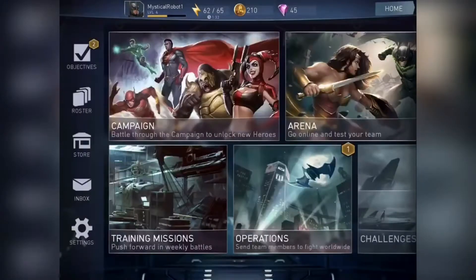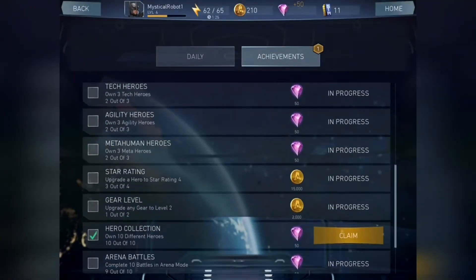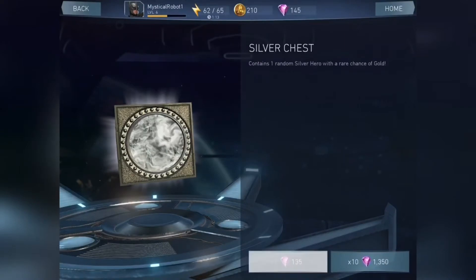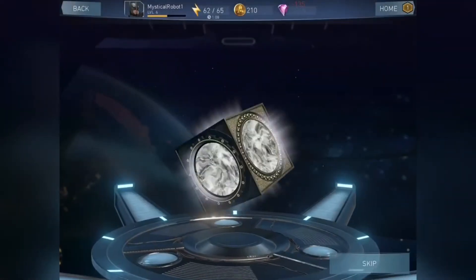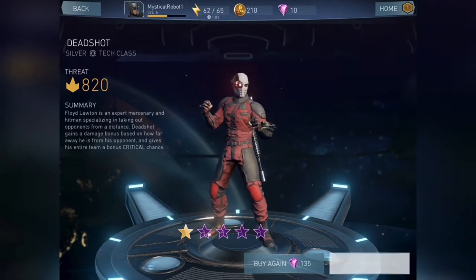Let's check out our new characters after I claim these achievements. Watch me be able to open another chest — and we can! Okay, so that's another silver chest. It's pretty easy to get chests, you know? Not as hard as the first Injustice because you have to save up 100,000 gold. I kind of wanted something better than that, but he's still pretty good. I like him.